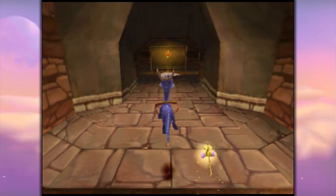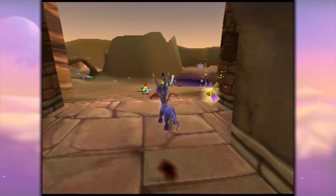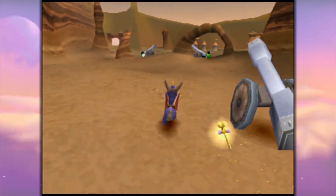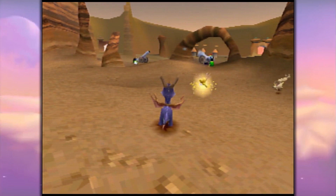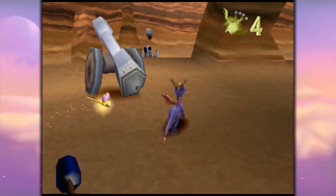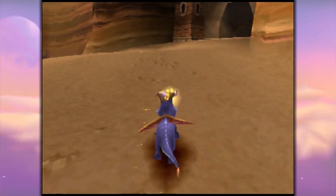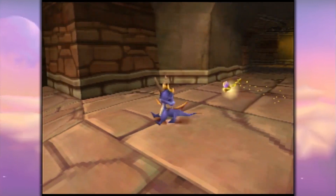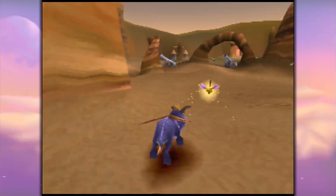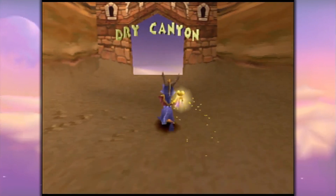Hello, and welcome back to Spyro the Dragon, one of my favorite PlayStation 1 games. So in the previous episode, we made it over here to the Peacekeeper's world, where, ironically, there are a bunch of little soldiers running around with cannons. There's these two as well in the distance, just having a ball — a cannonball, as it were. Enough of those shenanigans. Since we thoroughly explored the overworld last time, we are going to find some of the levels, rescue some dragons, and collect some gems — starting here at the Dry Canyon!